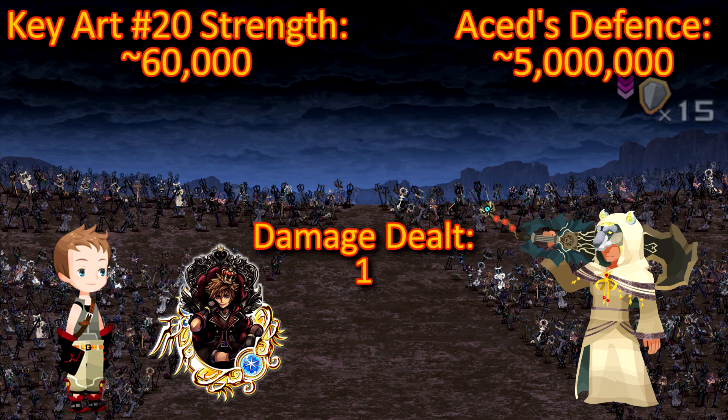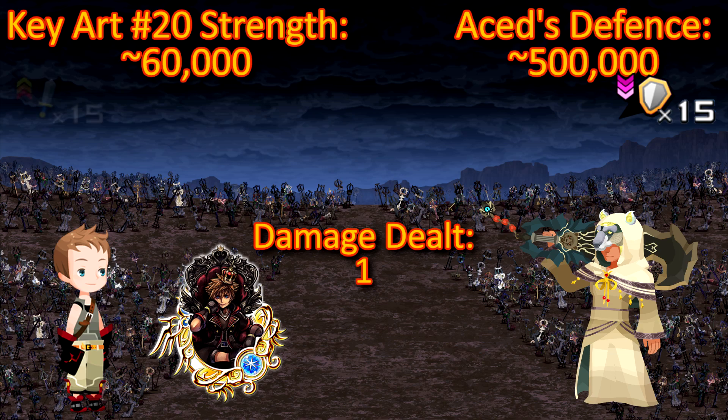But if we can lower the SEDS's General Defense to minus 15, that number gets quite literally decimated, down to 500,000 — one-tenth its previous value. If we boost our General Strength to plus 15, our strength shoots up to around 200,000, closing the gap significantly, but still not enough to deal any damage.